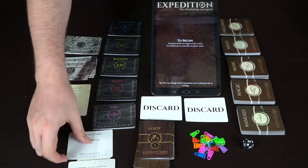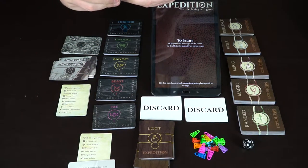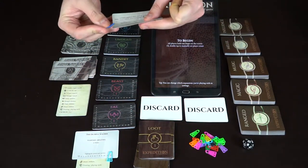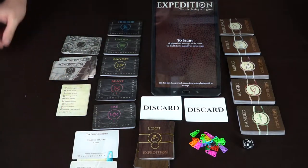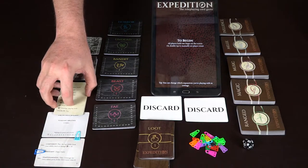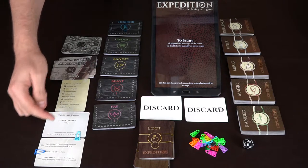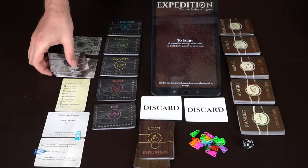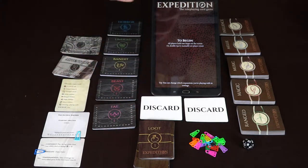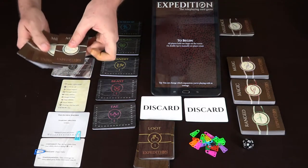When you start, you randomly choose an adventurer and set his total health points — the highest value, like this guy has 12 — and set your persona at its base. So right now he's an arrogant dueling soldier. Looking at the player reference card, you can see he's got six melee cards. Some characters have multiple ability types — like four music and two influence, or four magic and two influence — but this guy is basically just a duelist, so he starts with six melee cards.